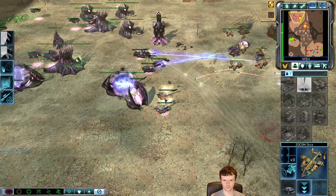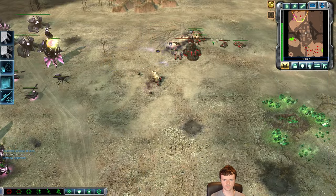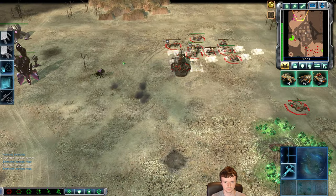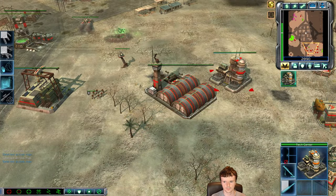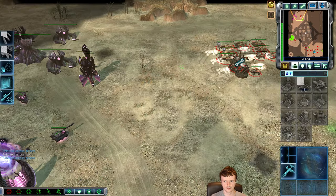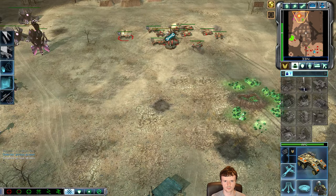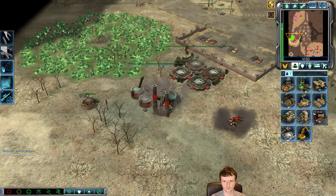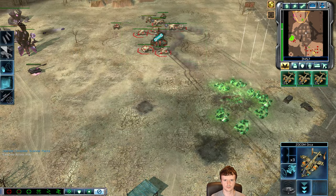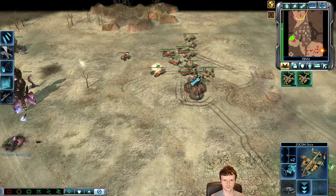I wouldn't recommend outpost expansions if the map is contested, but since I want to keep my minimap and focus on this micro battle I don't want to pack up my MCV and have no radar. A lot of players like to do multi-MCV but here I decided against it. A ton of Dev Tanks out now and I've got a Mammoth Tank as well — miraculously the rig is still alive even though there are like 10 Dev Tanks there.